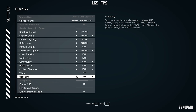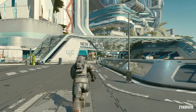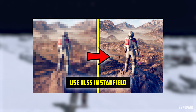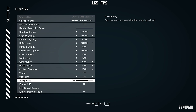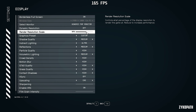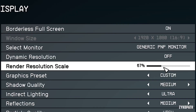Without a doubt, the most controversial and important setting in the game is upscaling. The game supports FSR2 but does not include support for DLSS. But don't worry, because I have made a video that shows you how to install the DLSS mod into Starfield. One unusual thing about upscaling in this game is that it doesn't use the regular quality settings we're used to. Instead, it has a customizable render resolution scale that goes from 50 to 100%. I will test at 67% render resolution scale, which corresponds to the DLSS and FSR quality settings.